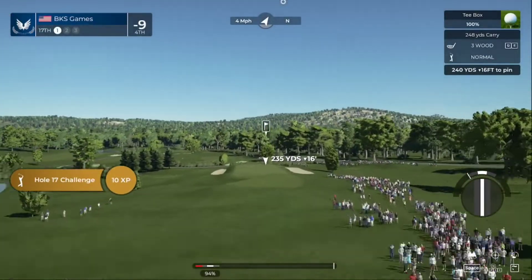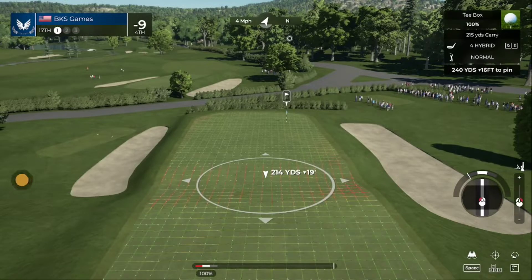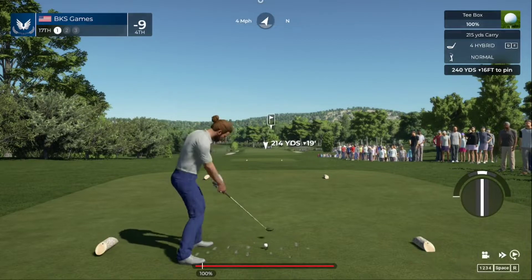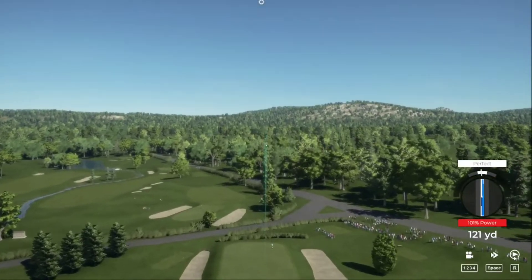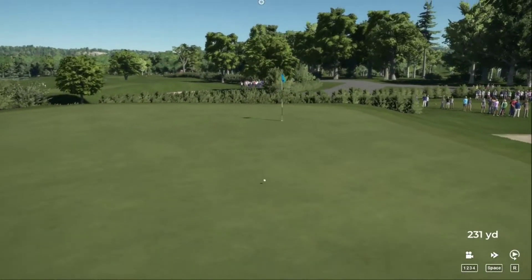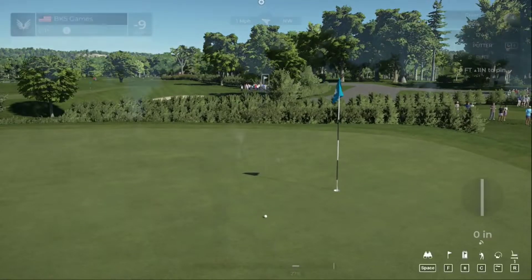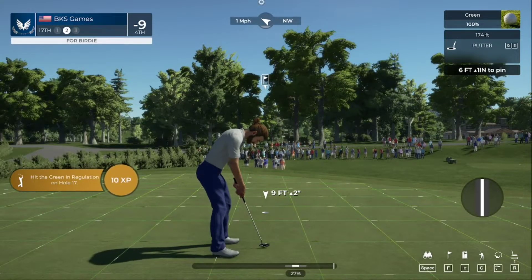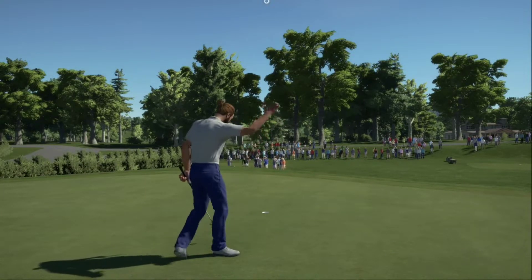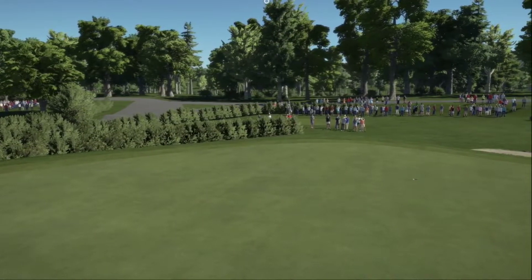Teeing off on a par three hole for this one. Alright, downhill, downwind, we got that little gully there but it should not be an issue. Very nice judge of distance. We're gonna save the preview for the par five. Looking good man, you're making this — alright, we're tied for second I think, minus ten. Sitting at ten under now for the round.